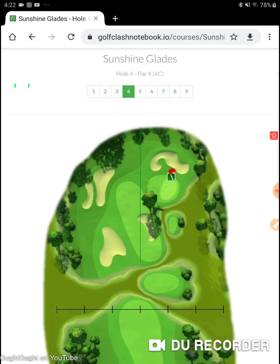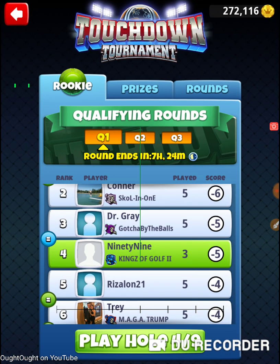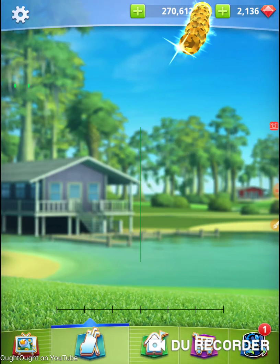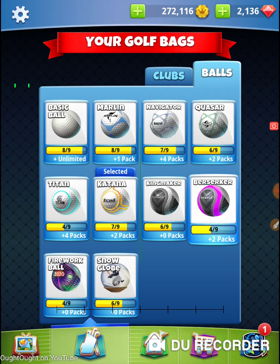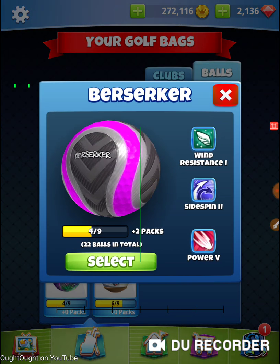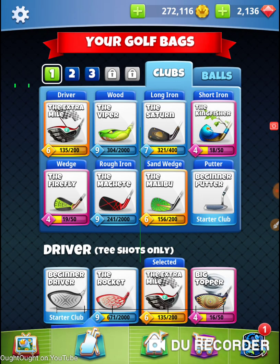Hole number four. I've made a decision, I think. Let me look in my bag before I fully discuss what I'm going to do — let's see if I have any power five balls. So there's two... the last two par fours, the duck hole, even with my extra mile six, it's going to be difficult. Even with a berserker, it's going to be difficult. But this hole, if I bring out a berserker, it makes the world of difference. So I'm going to bring out a berserker on this hole. I'm going to select that ball, bring an extra mile, and I'm going straight at it.